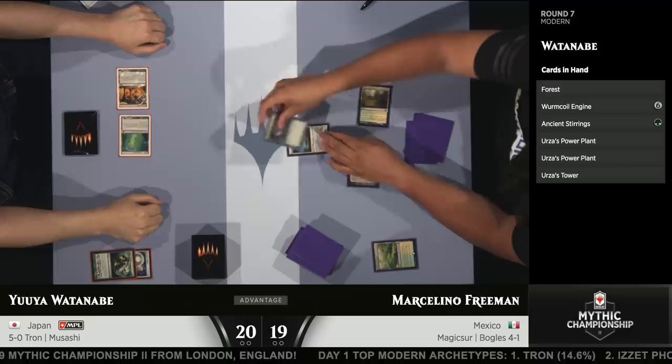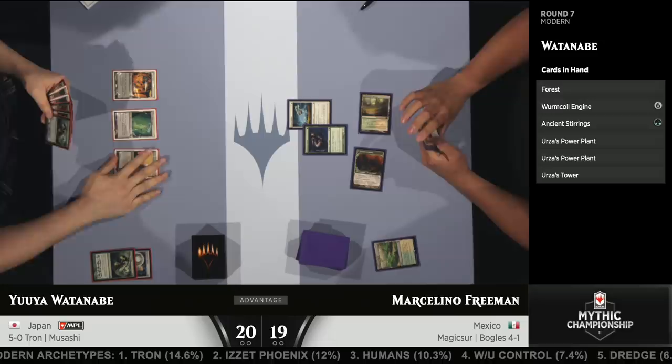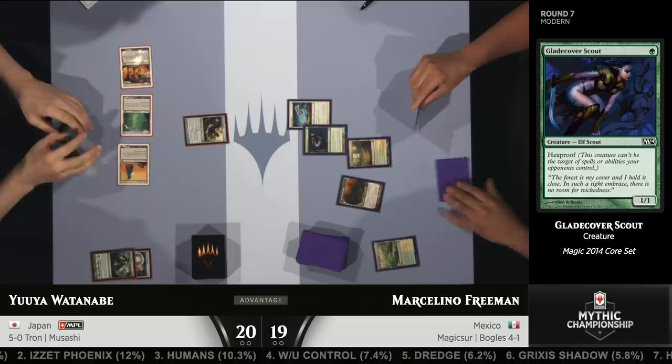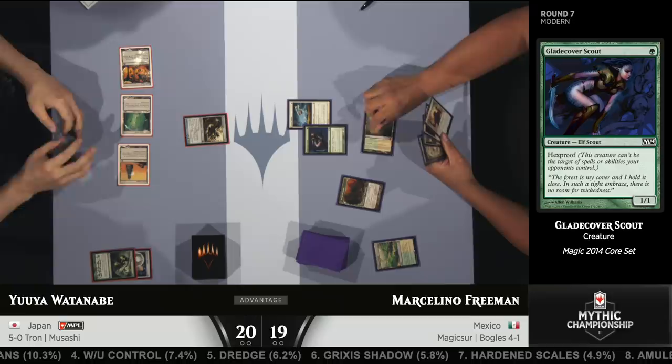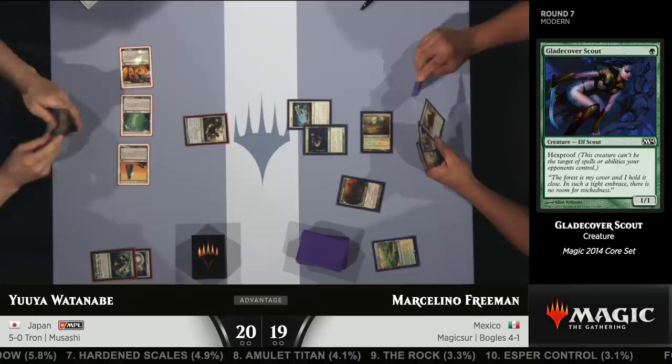Looks like he was setting up for next turn — it's Glade Cover Scout and Hyena Umbra instead. He's doing it now, but I would guess he drew the Scout this turn, because of course you want to play something right away. But look at this: turn 3 Tron and Worm Coil Engine from Yuya. This is going to be very tough. I think this matchup favors Tron because the Boggles deck doesn't have a lot of ways to interact with Tron's mana base, especially game 1. Cards like Oblivion Stone and Ugin just go so far in this match.